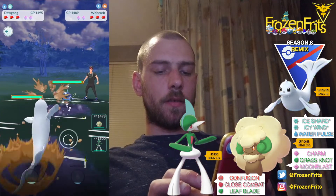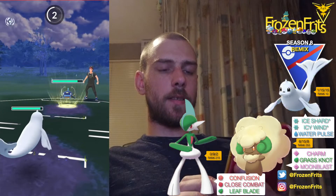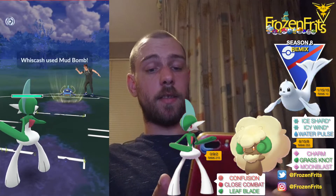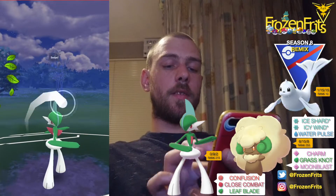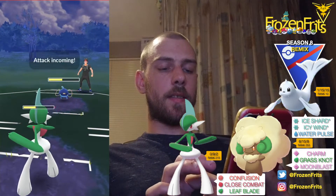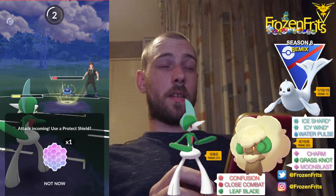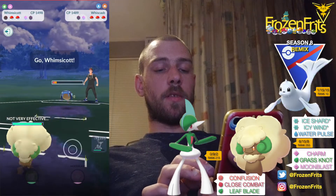We're going to start off against the Wish Cache again. I'm not going to shield this. I'm going to switch into my Glade. I'm not going to shield this. I'm going to take off a Leaf Blade. He shields that, and I'm going to shield this. I'm not really going to shield that. Then we're coming in with Whimsicott to farm that down.